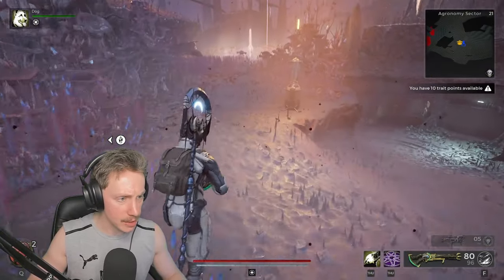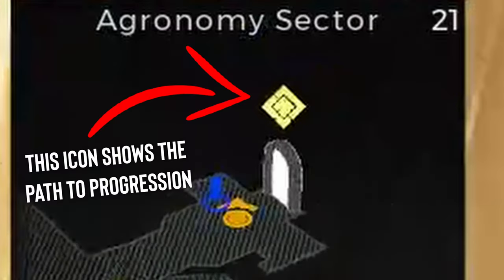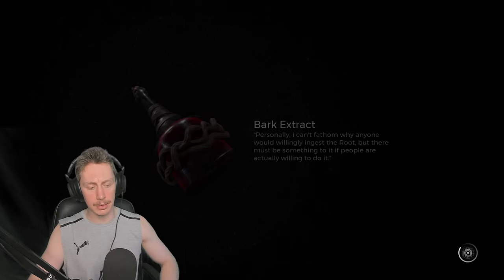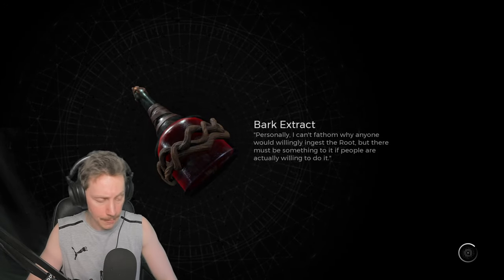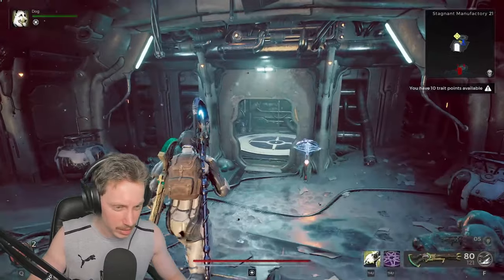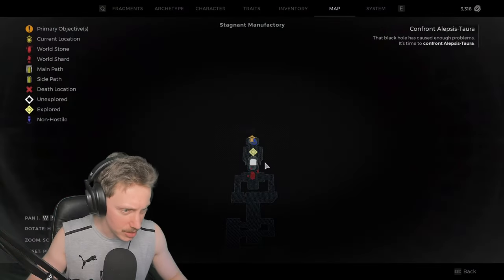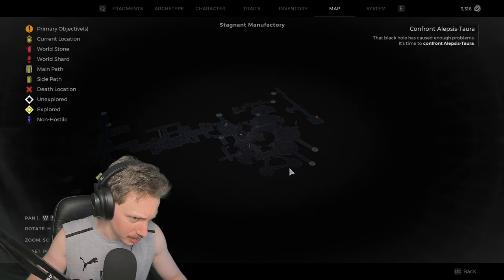I'm going in here. We're going to see if there's another exit or something, because I didn't look particularly thoroughly when we first came in here. I couldn't help but notice there was a section of gas blocking a tiny little area. I didn't necessarily think the game would be so petty as to say 'you need to go through there' — but maybe it actually is petty enough.